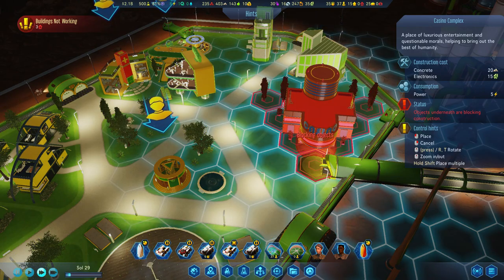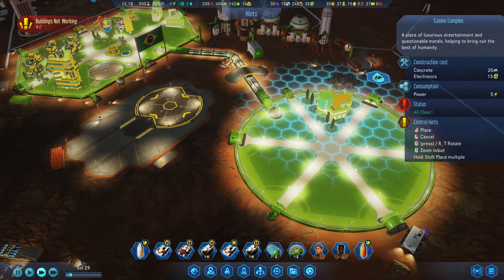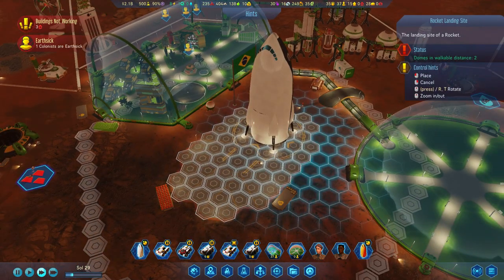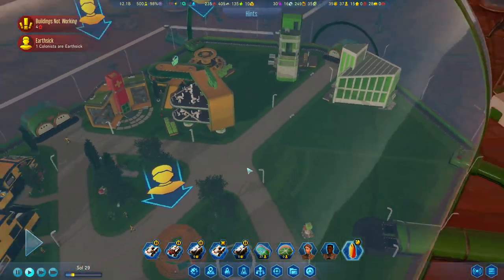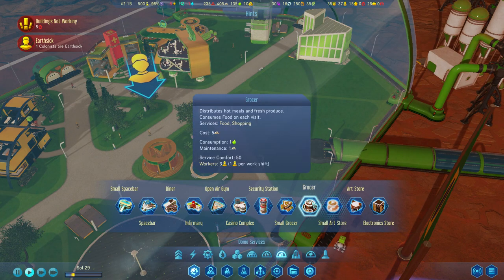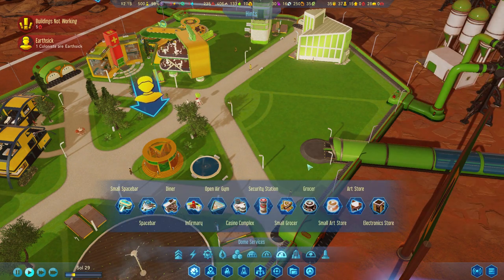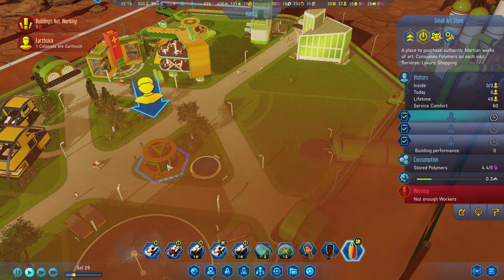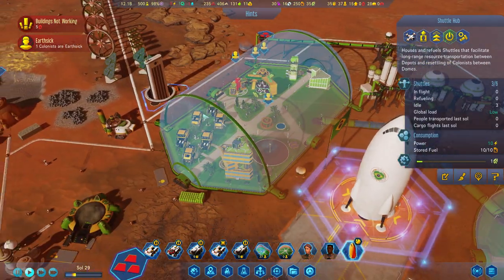I'm wondering if we can fit the casino in here — since these domes are connected, would colonists come over and use it? We got another minus 10 power. Let's get these people unloaded. We could go for an electronic store covering shopping and gaming. For luxury, we have an art store. We're coming in to land and getting more people. Still not seeing any shuttles around — we've got fuel over here.